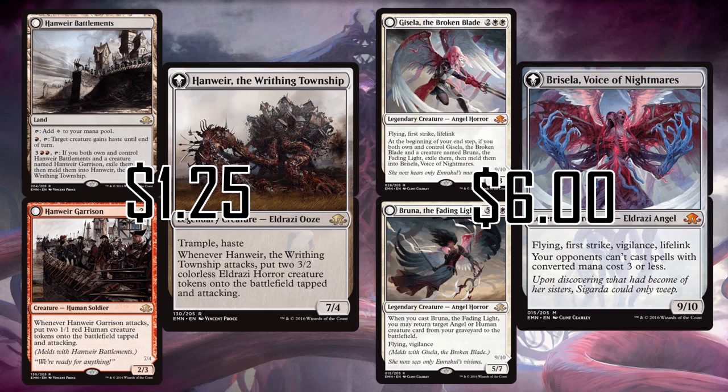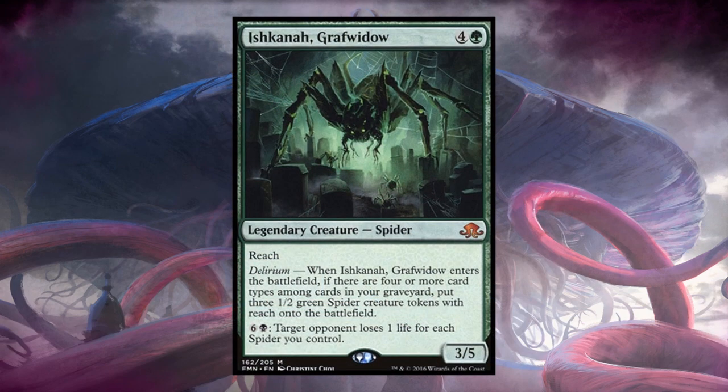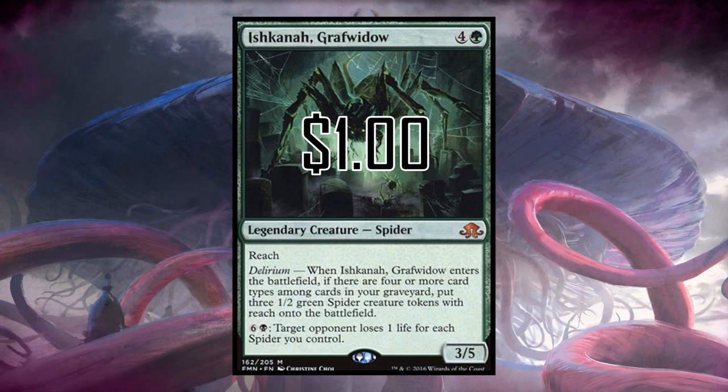Brisela is a 9/10 with flying, first strike, vigilance, and lifelink — opponents can't cast spells with converted mana cost three or less. These are the big over-the-top plays that make commander so much fun. Next up, Ishkanah, Grafwidow — I remember when these were pretty pricey, used in delirium builds, but now the spider is just a dollar.